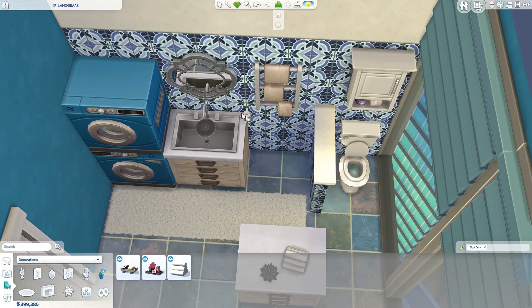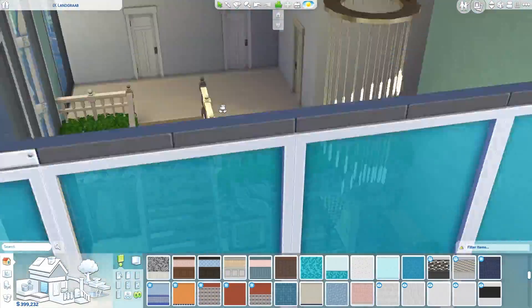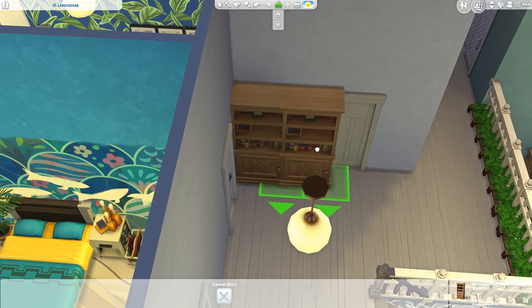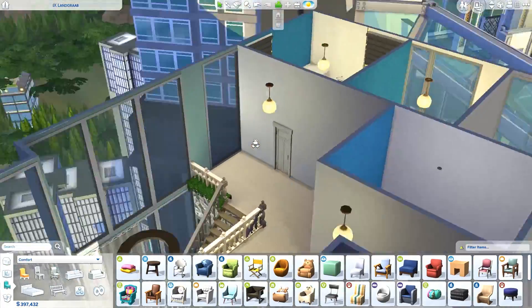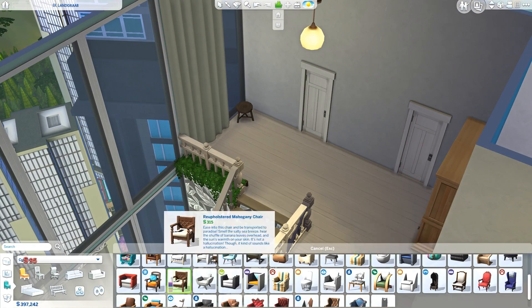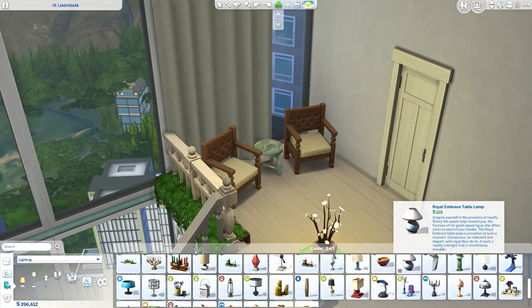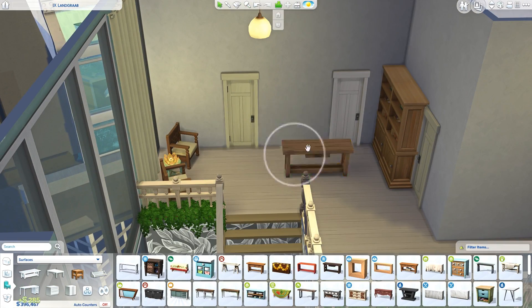I kind of want to go back and make the teen's and child's rooms a bit more wild and colorful compared to the rest of the build — I feel like I'm stuck doing the same color scheme in every room these days. Adding more personality with bold colors is something I want to do in future builds. But for now I thought it would be nice if both the teen's and kids' rooms matched the overall vibe of the whole apartment, so I stuck with it this time — but I will mix it up in future builds.